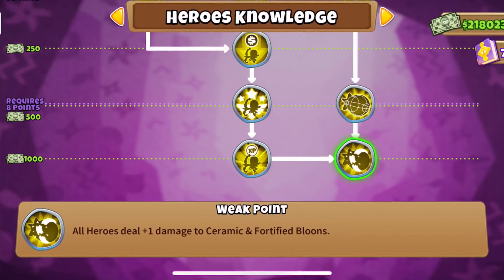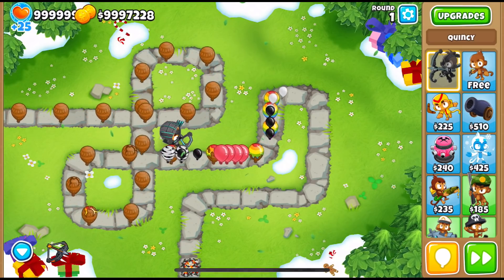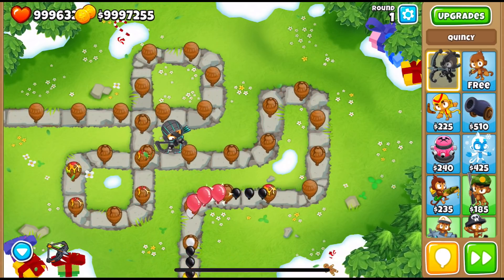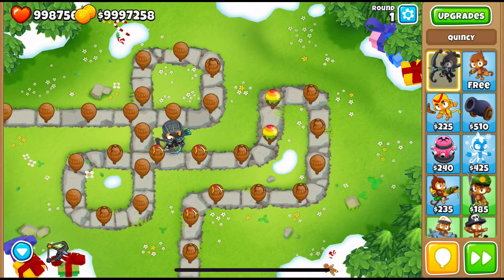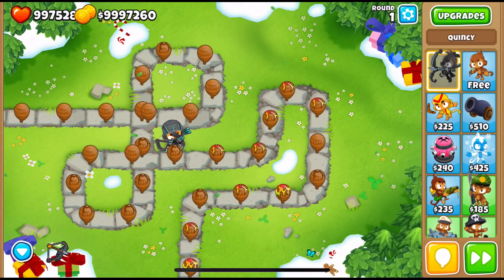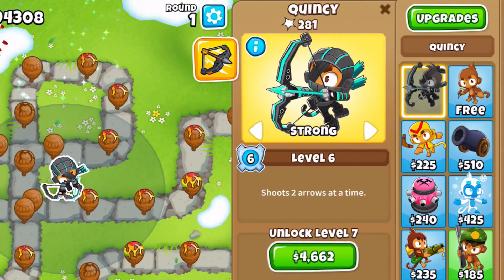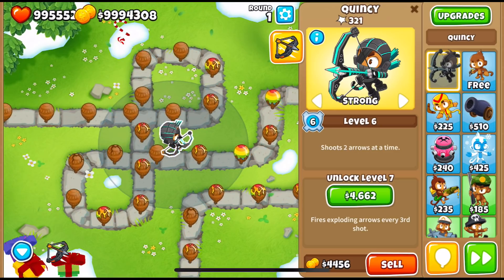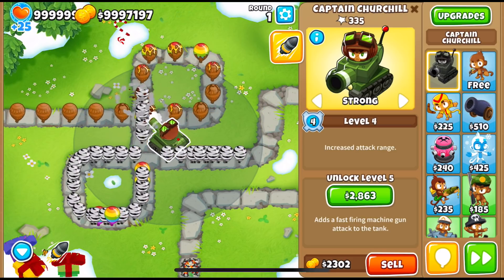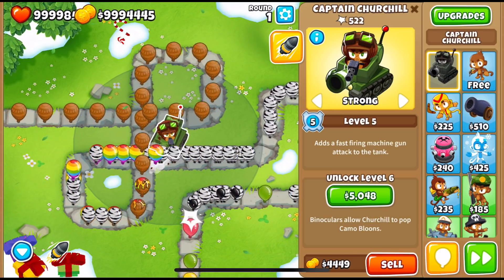Next up we have the Weak Point knowledge from the hero tree, which makes all heroes deal plus 1 damage to ceramic and fortified bloons. This is a very useful monkey knowledge point — the further you progress into the rounds, the more use it has, because you will start encountering more and more ceramics and fortified bloons. Some heroes benefit from this knowledge more than others. It affects all of the projectiles that come out of a hero. For example, at level 6, Quincy will shoot two arrows at a time, and if you have this monkey knowledge enabled, both arrows will have plus 1 damage. Another example is Captain Churchill, who gets his machine gun at level 5, so this knowledge will affect both his main attack and the machine gun attack as well.